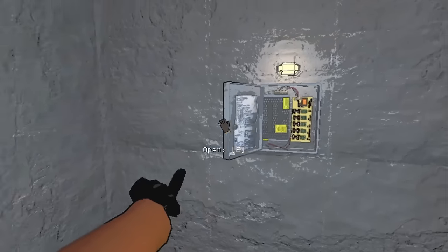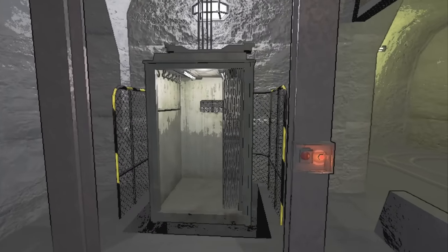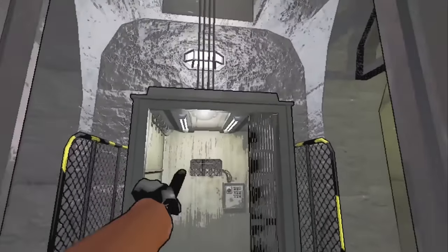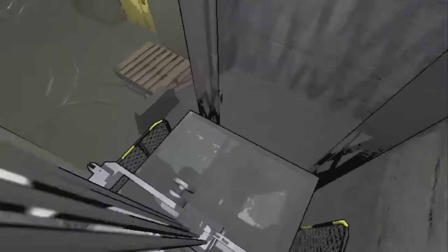Zeekers also fixed where the breaker box could be spawned floating in the air. He also made it more difficult to get on top of the elevator by scaling up the railing on the side. However, an easy way to still do it is by calling the elevator, jumping on the button, and then jumping on top of the elevator.